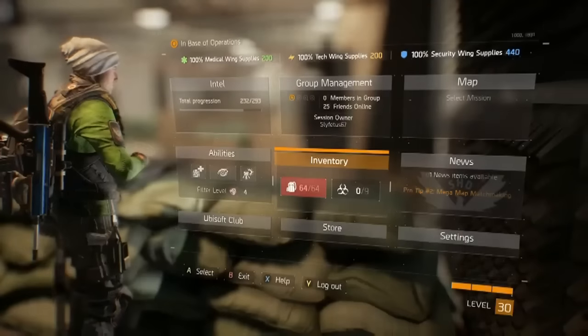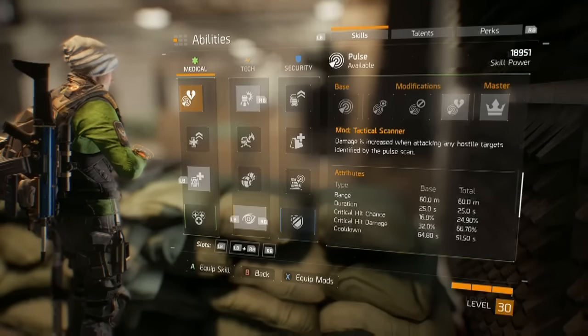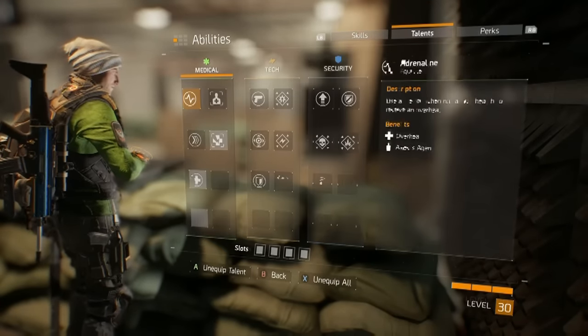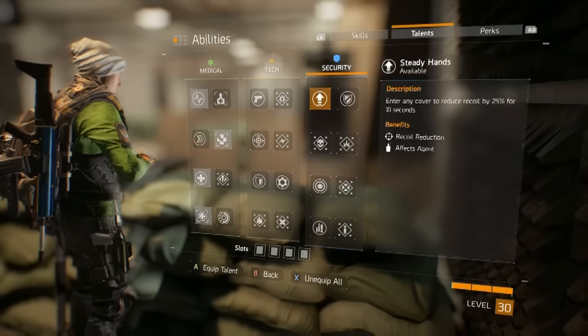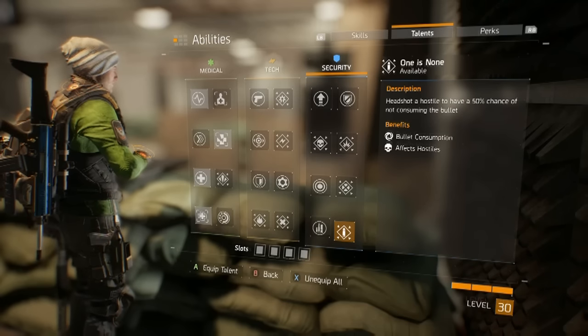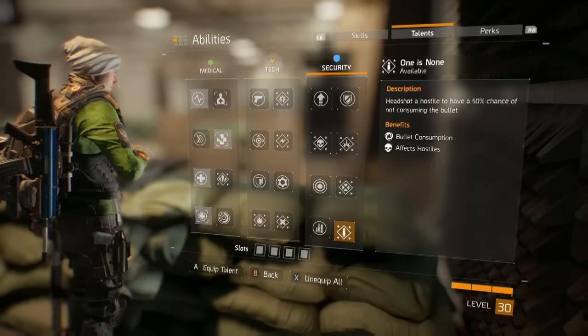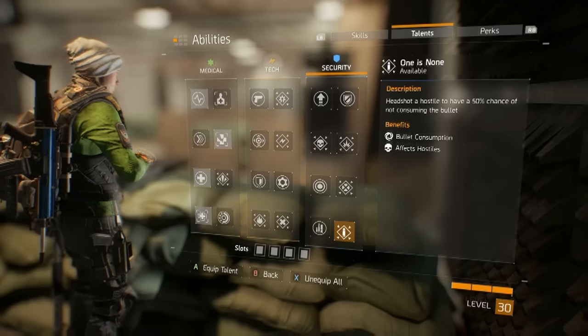Let's go ahead and show you why you need to be using this talent called One is None. Go ahead and click your menu button and then head on over to abilities, right bumper, or scroll over to talents. This specific talent called One is None you will find at the bottom right hand side. It simply reads: headshot a hostile to have a 50% chance of not consuming a bullet. Benefits bullet consumption and effects hostiles.